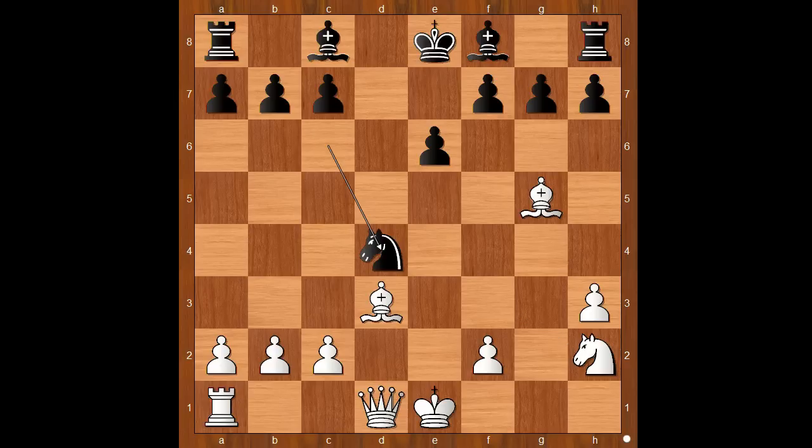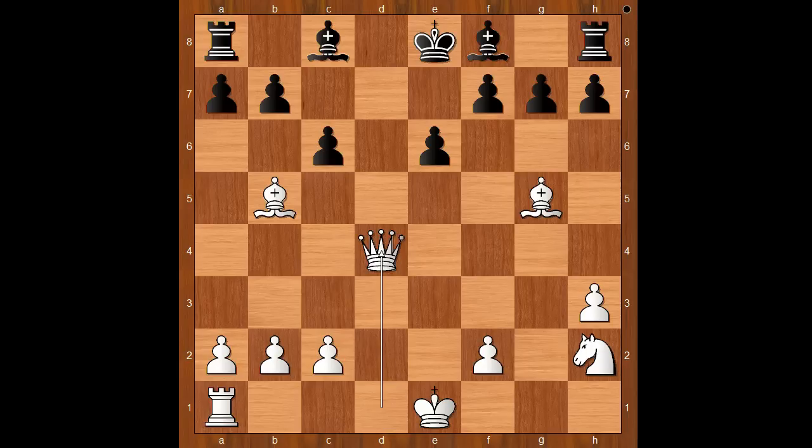But Bird played knight takes on d4, only to resign after white's next move. How would you continue with the white pieces? Steinitz played bishop to b5 check, and Bird resigned. If c6, then queen takes knight. There is a way to save the knight — knight can take the bishop. But this move has a tiny downside, and that is queen to d8 check, mate.